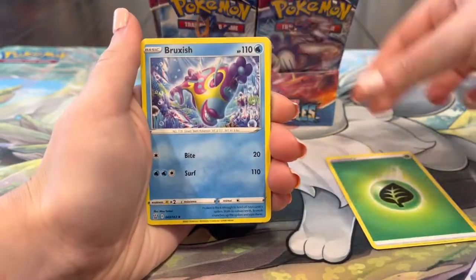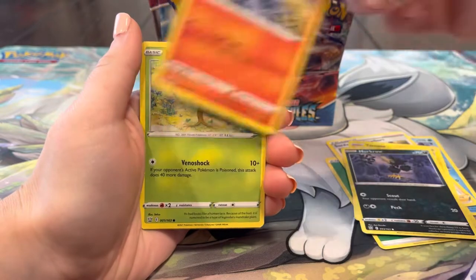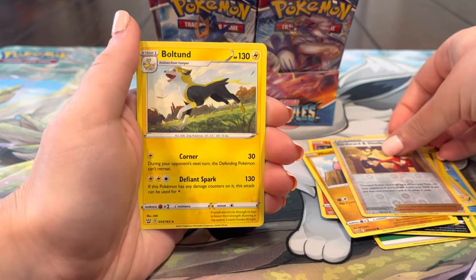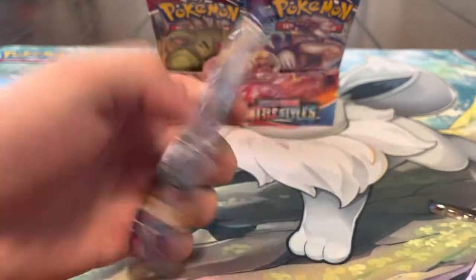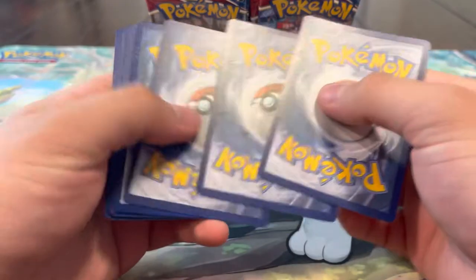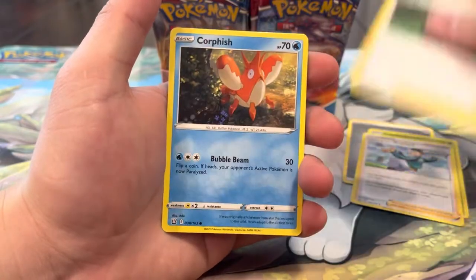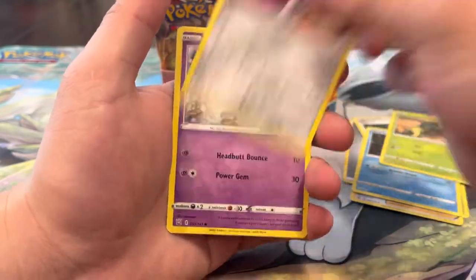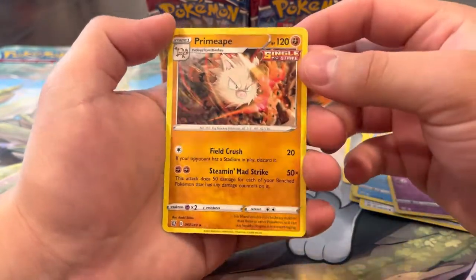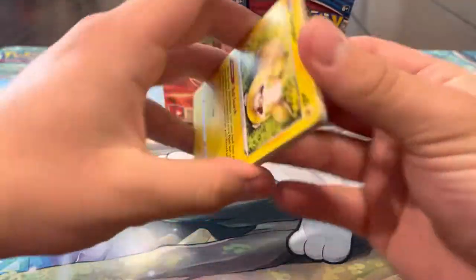Pack seven: Bruxish, Carbink, Bruxish, Yamper, Murkrow, Sandile, Bellsprout, Mienfoo, Yamper, Lickitung, Boltund. We're on a little cold streak now, to be expected. Are you guys still opening Battle Styles? I know it's not everybody's favorite set, but it still has some great cards in it. Pack eight: Cheryl, Cacnea, Mawile, Spoink, Mr. Mime, Espeon reverse, and a Primeape regular rare.